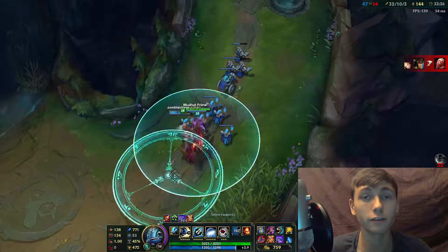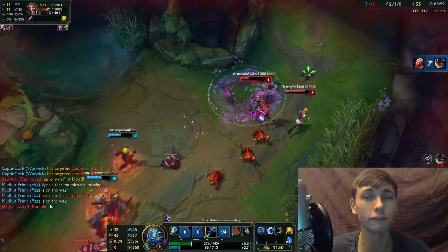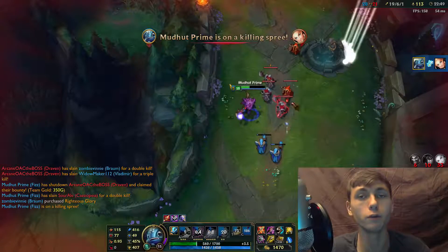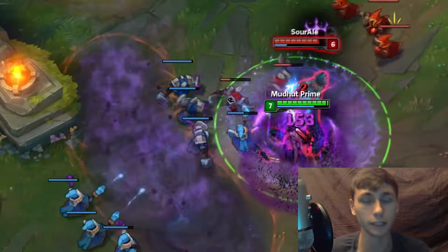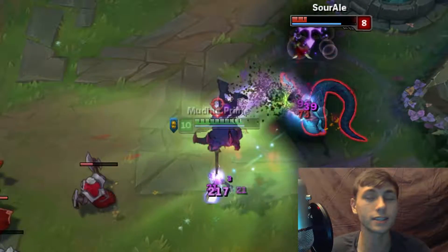Next we have Fizz's E, Playful Trickster — his primary mobility move. Fizz hops toward your cursor onto his spear, becoming untargetable, then slams the ground, dealing magic damage to nearby enemies and slowing them by 40% for 2 seconds. Reactivating while on the spear causes Fizz to jump again toward your cursor, dealing damage in a smaller area with increased mobility instead. When Fizz is up on his spear, he is completely immune to all damage and CC — just like Zhonya's Hourglass.